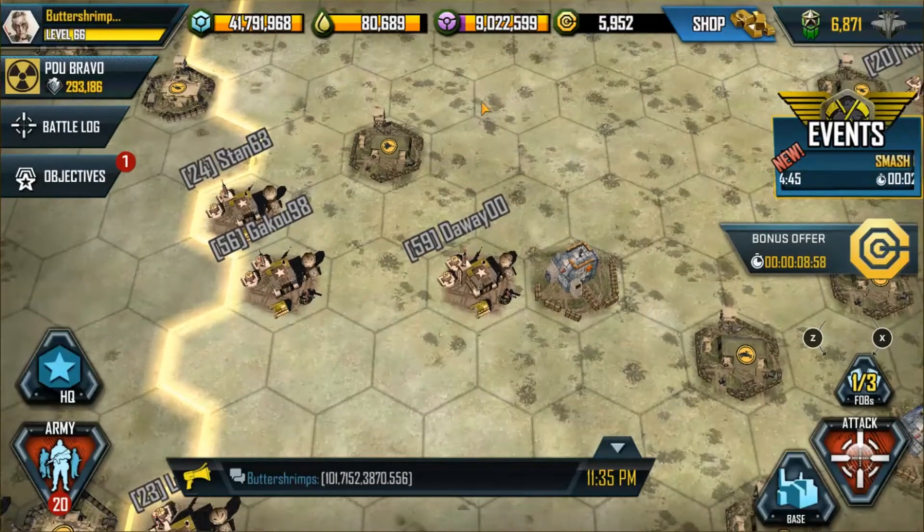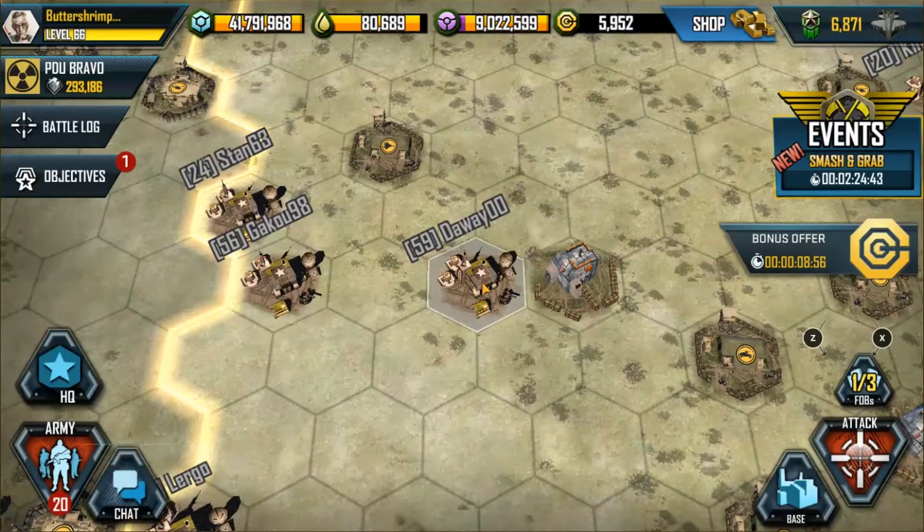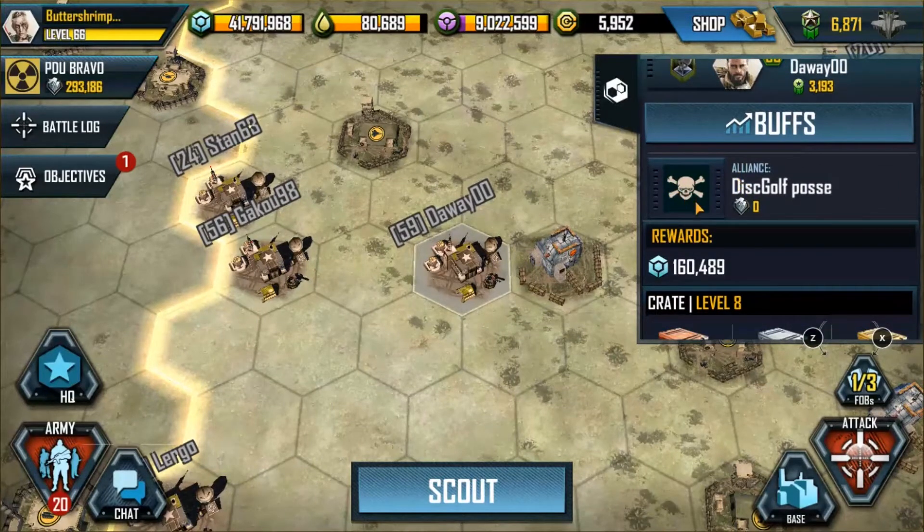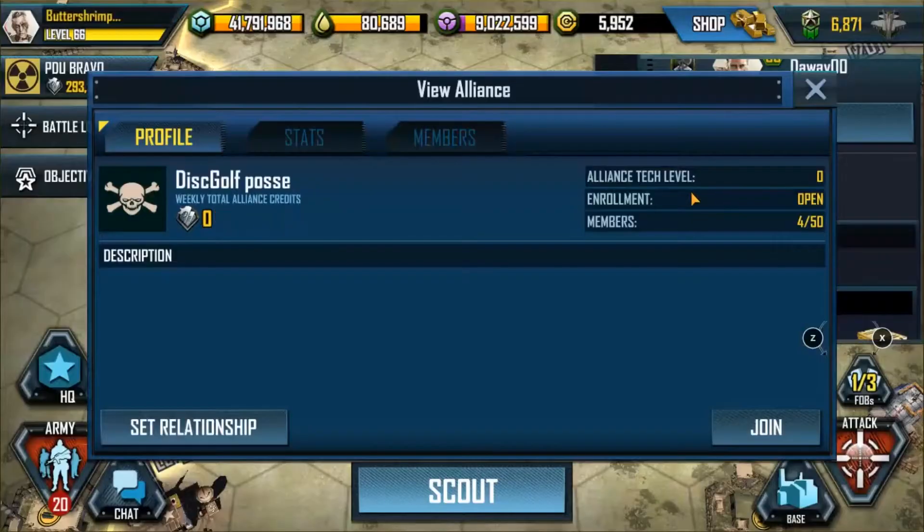Now I will select a base on the map that is a member of an alliance. Take note: you can only mark bases that have alliances. Next, I will tap on the alliance logo and tap 'Set Relationships'.